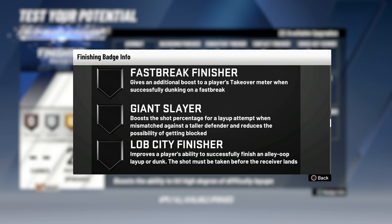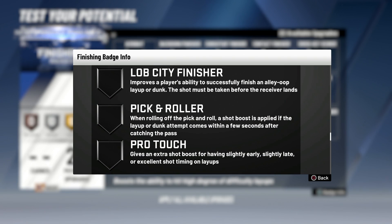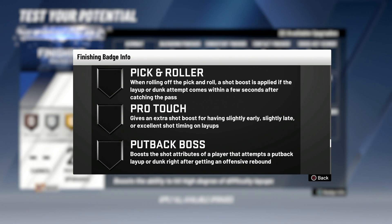Giant Slayer: boosts the shot percentage of a layup attempt when mismatched against a taller defender and reduces the possibility of getting blocked. I'm guessing this just cancels out the size difference, which takes away from the game a bit, but it is a good badge to have. Lob City Finisher — we all know what that is, it's nice to have if you catch lobs. Pick and Roller: when rolling off the pick and roll, a shot boost is applied if the layup or dunk comes in range. So it's basically Dimer but for pick-and-roll.